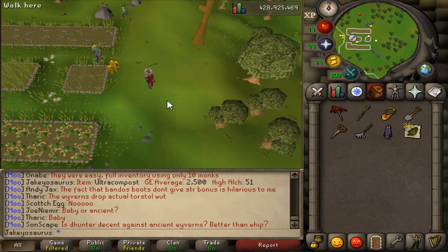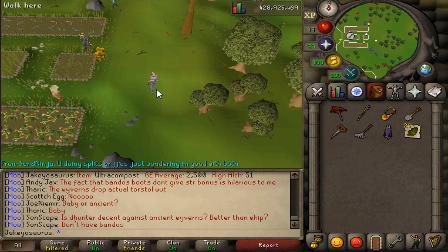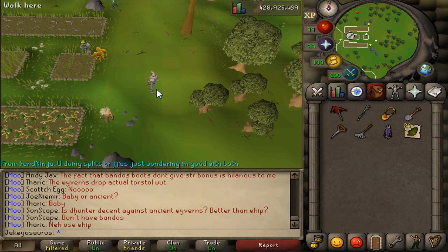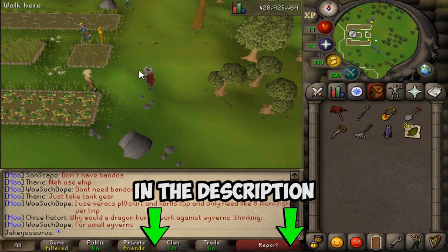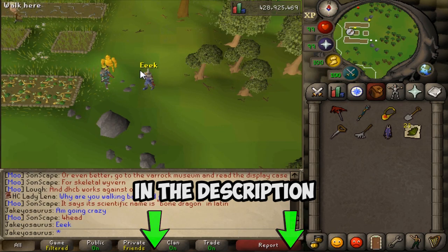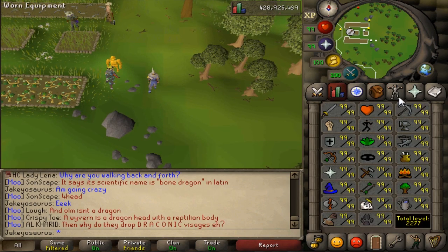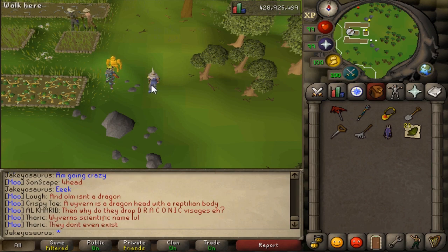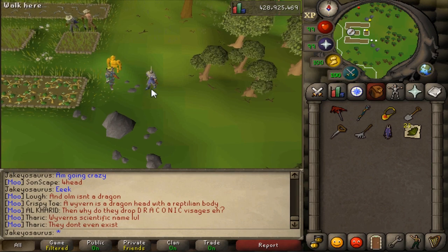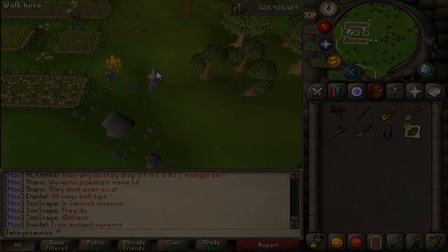About an hour ago, Ancient Wyverns' drop table got buffed. They're currently roughly the same as Skeletal Wyverns, probably a little bit less GP per hour since they take longer to kill with higher defense and more HP. I'll link the news post they put out when they buffed the Wyverns as there were a few other changes too. Other than that, let me know in the comments what things you want me to review on Fossil Island — I'm currently getting enough fossils to access the Volcanic Mine, and once I do I can test that extensively. I'll see you in the next video.